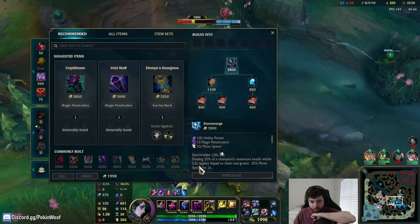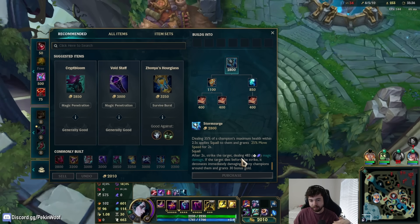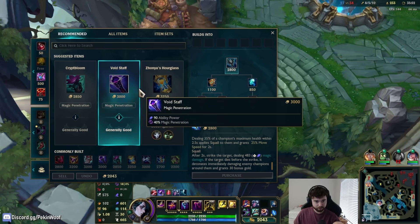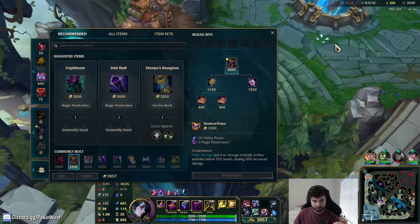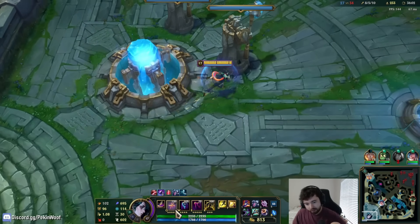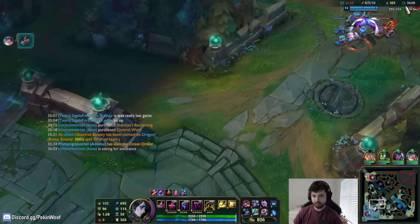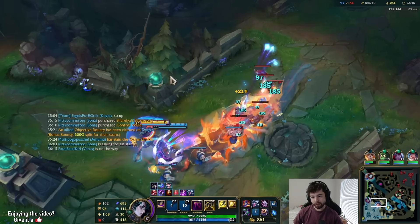Dealing 35% of a champion's max HP within 2.5 seconds — you have to do it pretty quickly. This is definitely an item for Zoe. It grants movement speed and then after 2 seconds deals 500 damage. If the target dies it detonates, damaging enemy champions around them and granting you gold. I don't feel like I really deal that much damage quickly though. Everybody's so damn squishy. I feel like I should just go Shadow Flame.